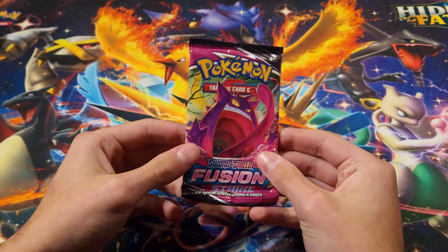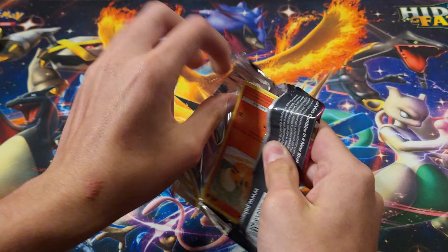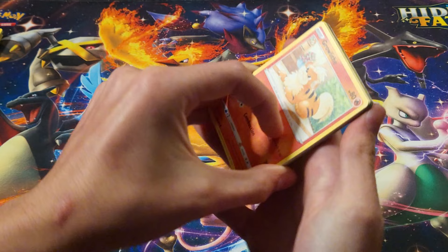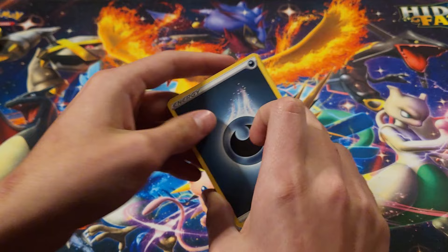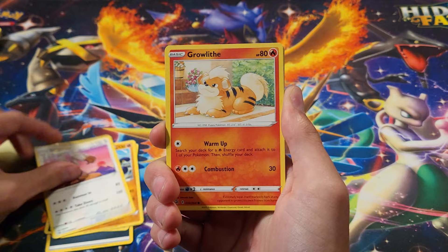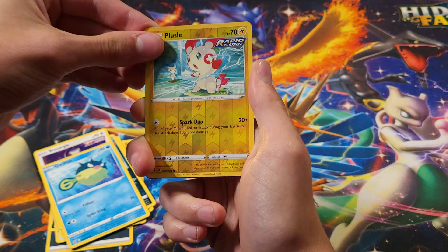Let's go ahead and open up Fusion Strike — great set. I really hope we can pull a Mew or a Boltund. If we can get anything — or a Gengar — still haven't pulled any Gengar, so if we can pull a Gengar, I'd be very happy. Growlithe from the front. Last pack magic, please please please. We got a Dark type energy, Pangoro, Granbull, Diggersby, Growlithe, Flinx, Morpeko, Smeargle, Quilfish, reverse of a Plusle, and our rare is...